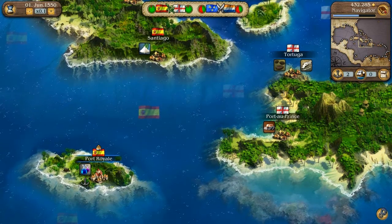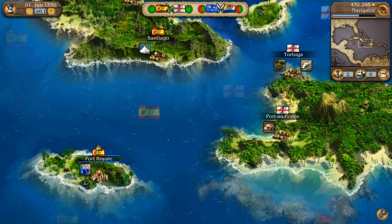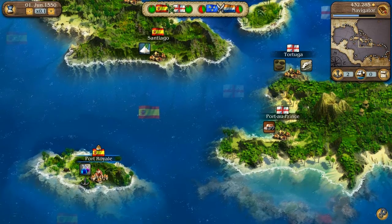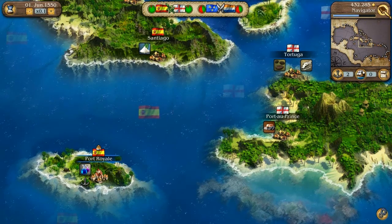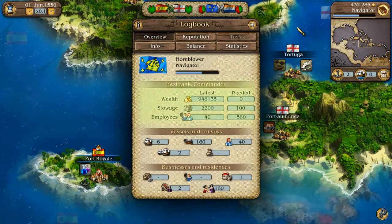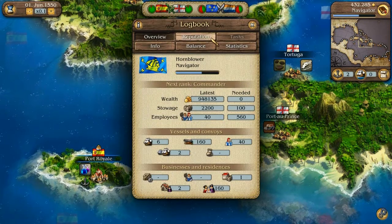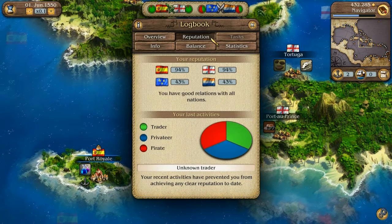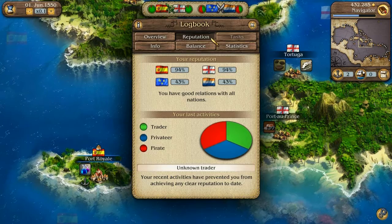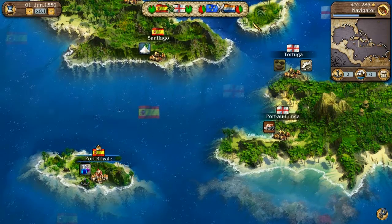For example, you must have a certain rank to speak to architects and governors. You can see what you still need for the next rank in your logbook. It also contains a great deal of other useful information, such as your current reputation among the different nations. But more on nations and your reputation later.